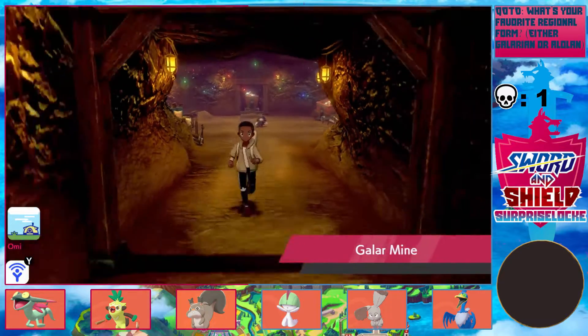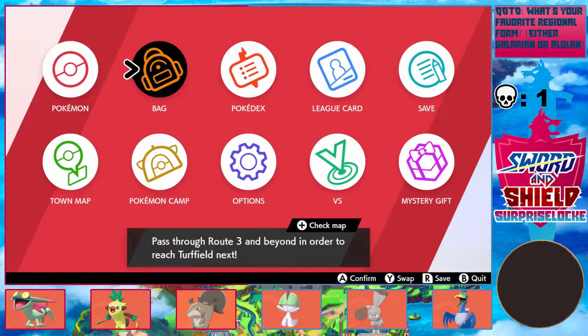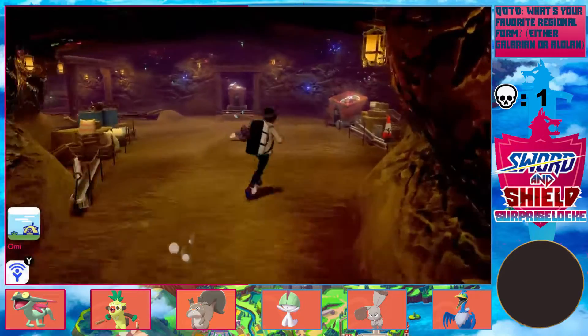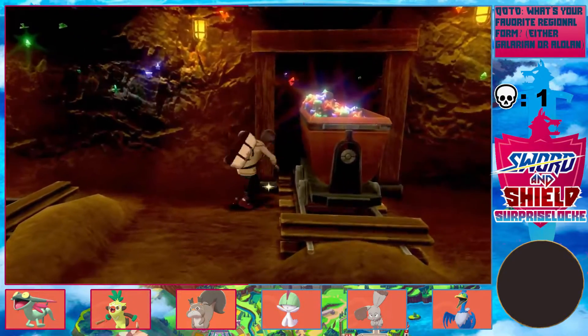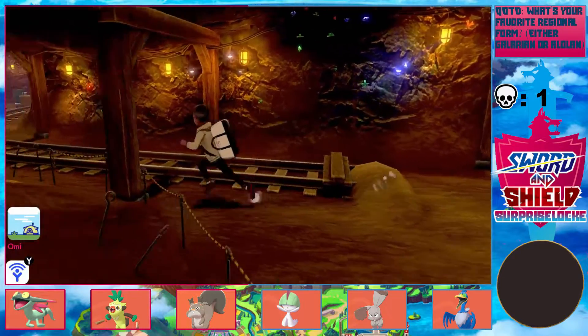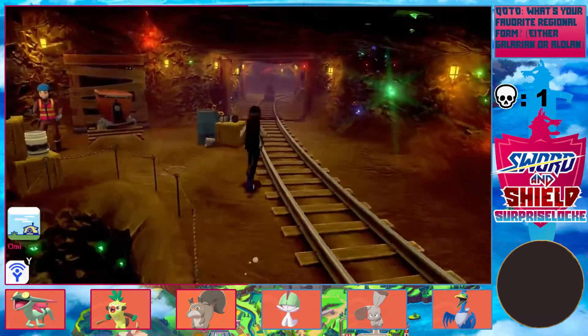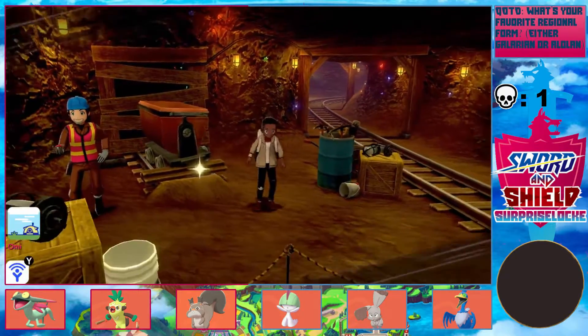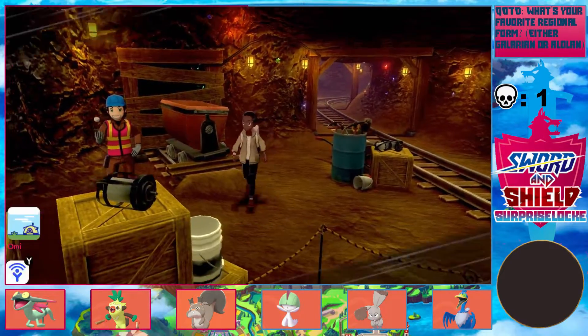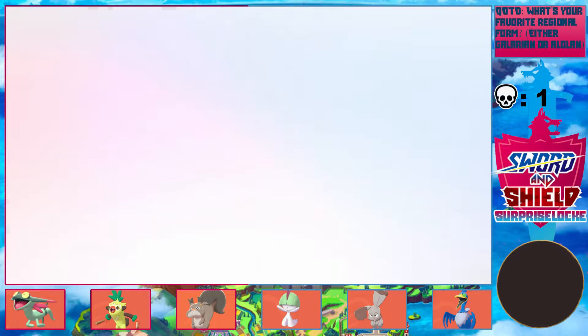I can also get an encounter here — but I already did, that's where I got Cramorant from. I don't need to fight any more Pokemon here. All I have to do is make it through this mine. It's not a very long dungeon and it's a pretty straight shot, so there's not that much to do in here except battle a couple of trainers, which I'll do with Cramorant.